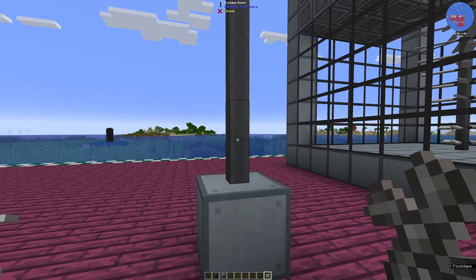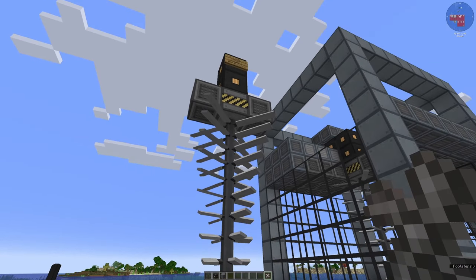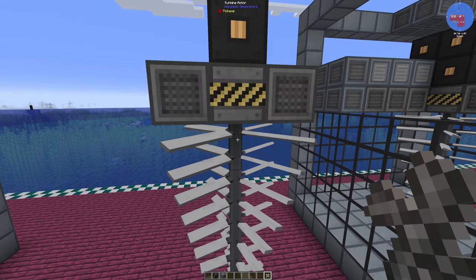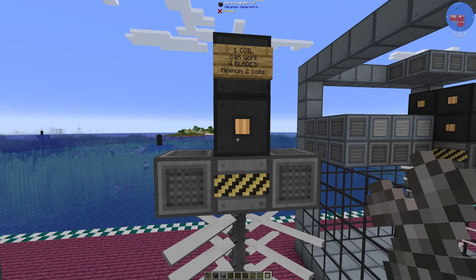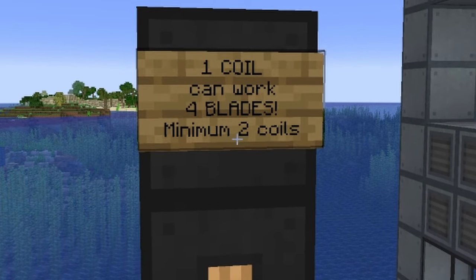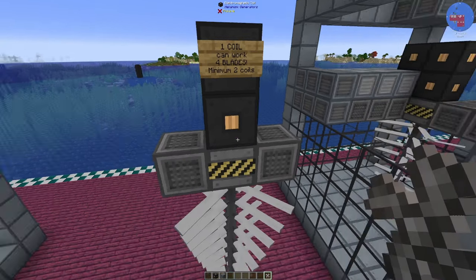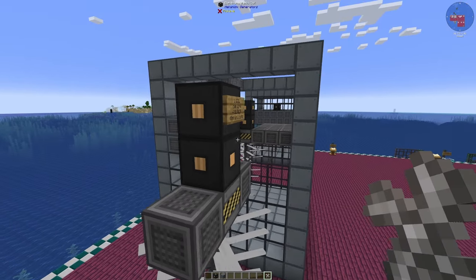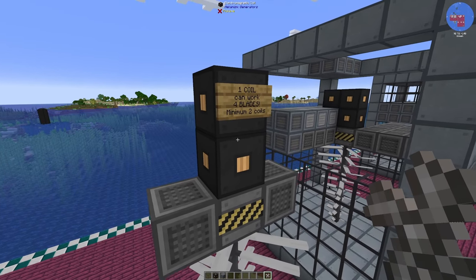Turbine blades need to be added. Right-clicking on the shaft will add all the turbine blades you can add — two are added per shaft. If your rotor shaft is 5 blocks high, you'll have 10 blades. On top of the shaft must be the rotational complex, and on top of the rotational complex must be one electromagnetic coil. One coil can work 4 blades, so if you have 10 blades, you'll need at least 3 coils to get the full amount.